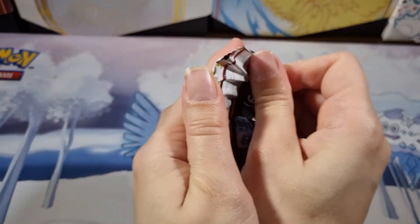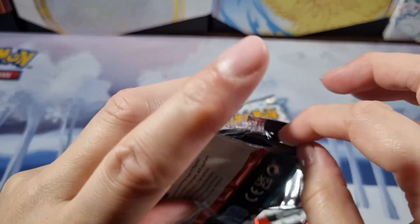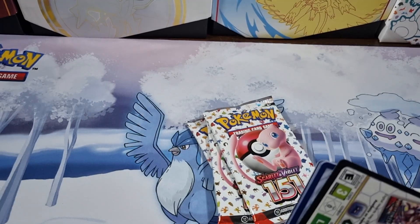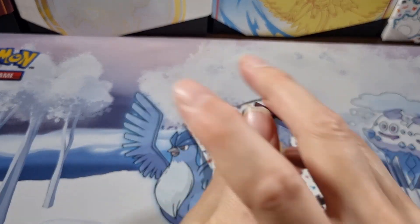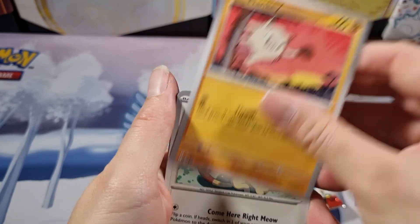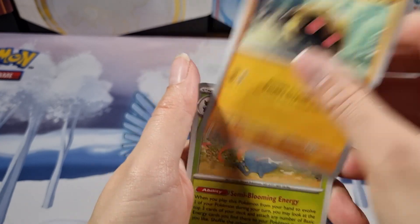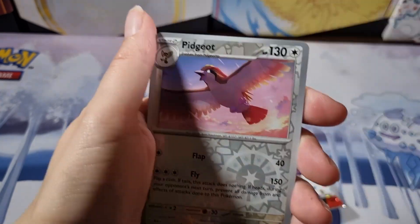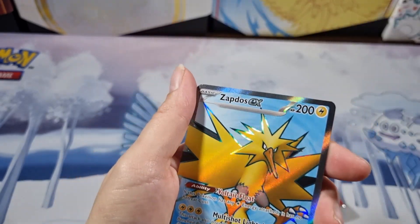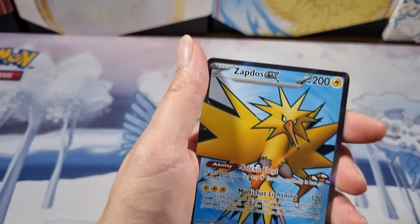I'll go straight into the first pack. We have got a magic card, Oddish, Mankey, Meowth, Shedinja, Kabuto, Gloom, a Pidgey, a Pidgeotto — oh no way, the full art Zapdos! That's a good sign for the new year.